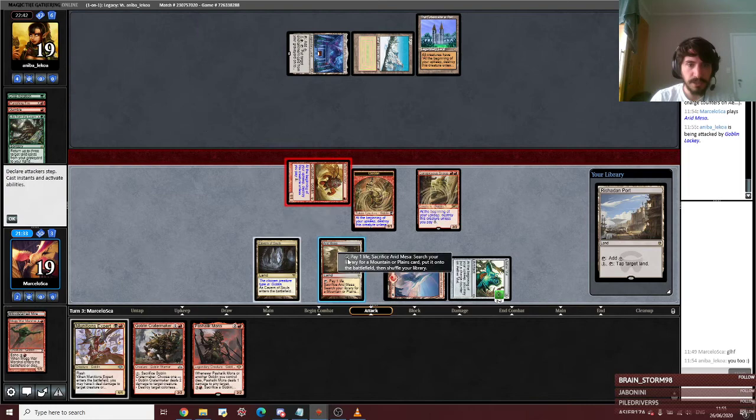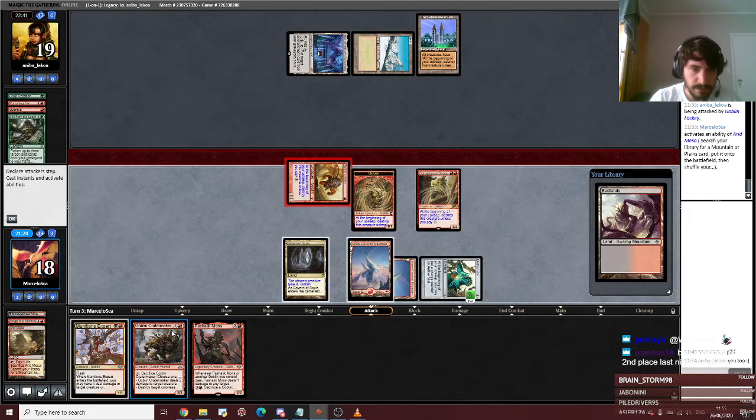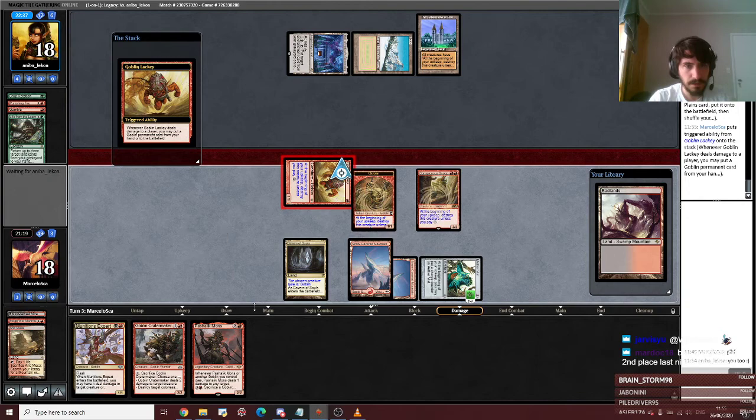I'm actually going to attack and see what's on top over here again. I should have done that in my main phase, but it's fine. Get another basic. I have another land. I'm going to drop Patch. If they bounce it, I can Vial it in again. It's not a problem.